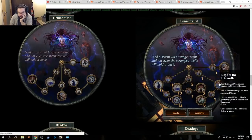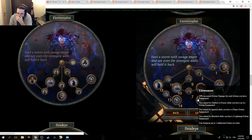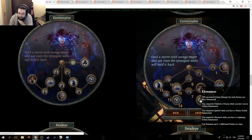Well, kind of, because it's 75 — unless... I can't summon one additional golem. Alright, that makes sense. Elemancer: 20% increased golem damage for each golem you have summoned. You cannot be chilled or frozen while you have an ice golem summoned, you cannot be ignited while you have flame golem summoned, you cannot be shocked while you have lightning golem summoned. Can summon up to one additional golem. That looks pretty good, it looks worth it.